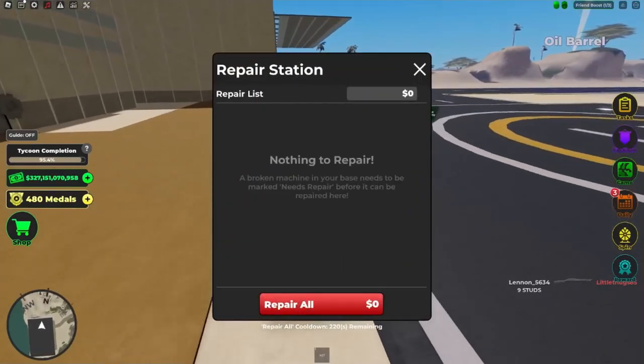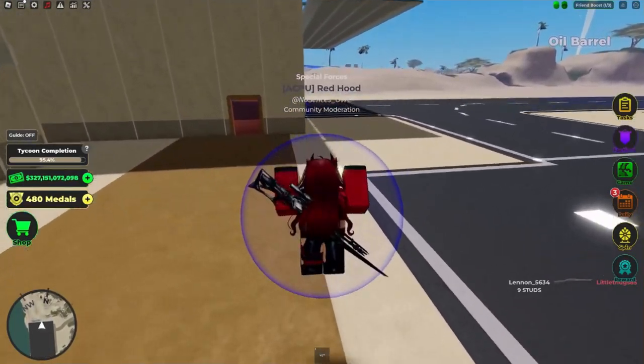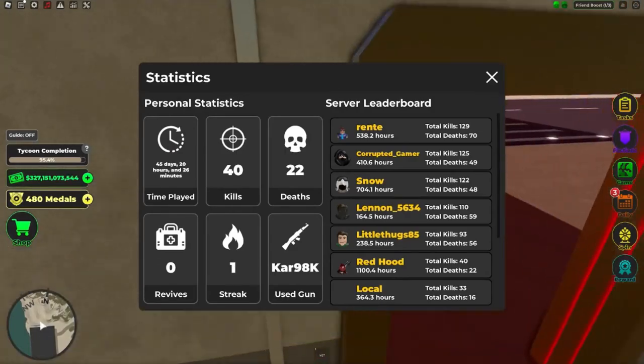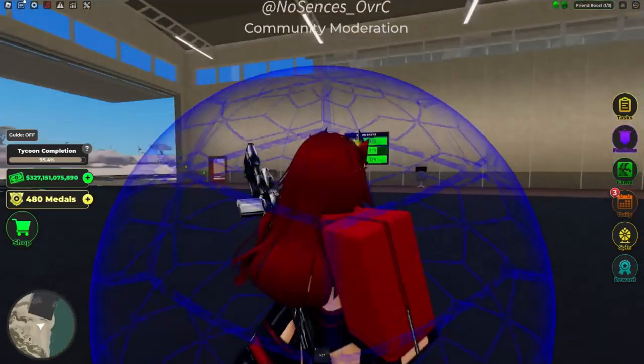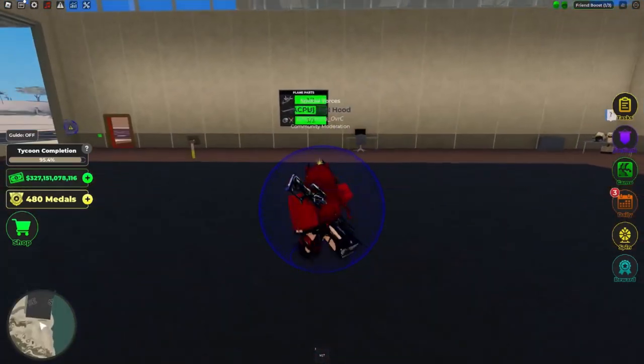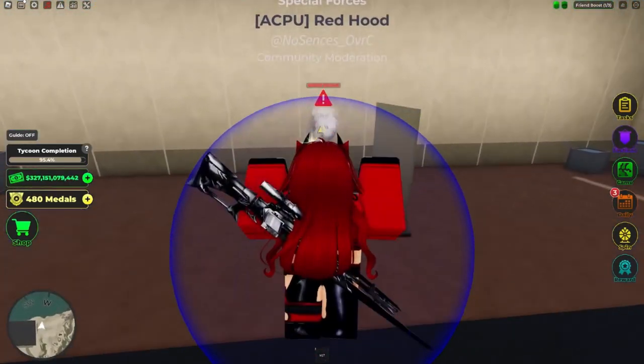The stat tracker is nice, but the sweats hate it because it counts every single death they make.